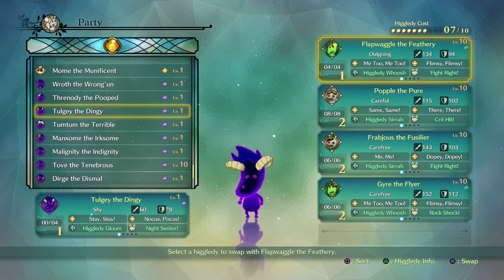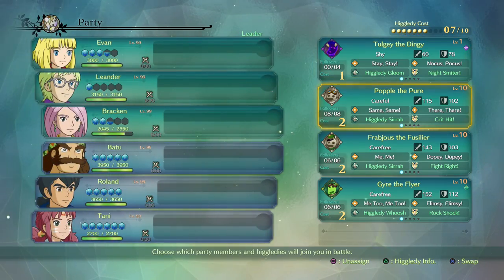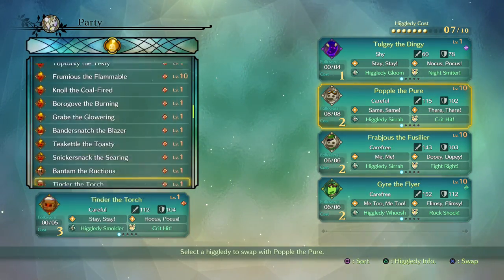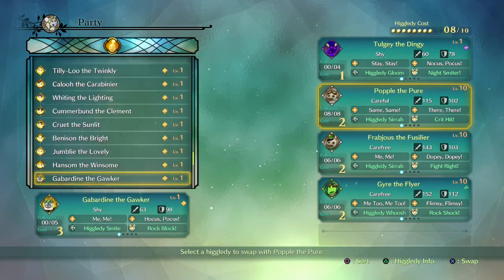So the first one — they're all purple — is Tulgi. We'll go ahead and equip him. You might want to just save your game before you do this, so you can just load up again without having to sort out your Higgledy team back up again afterwards.